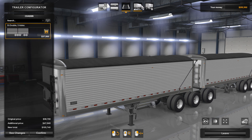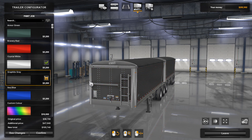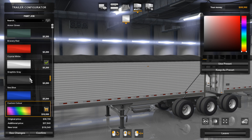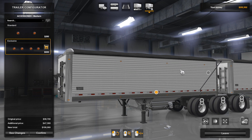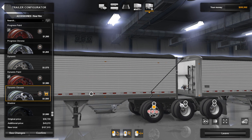Five axles. You have a couple different color choices: Crystal White, Bravery Red — don't like that at all — Graphite Gray, always a good choice, or you can do custom metallic colors if you desire. I think we're going to stick with the Crystal White. You can put exclusive lights on the side, and you can change up your tires as well — Vortex tires. I always go for the Dynamic Chrome wheels because I'm a sucker for chrome.